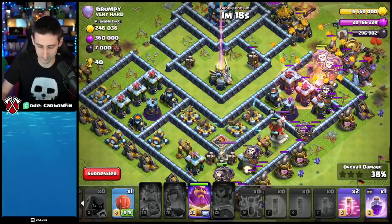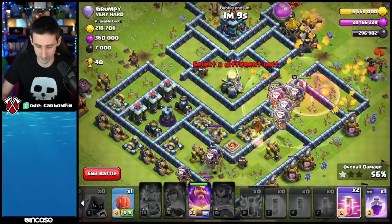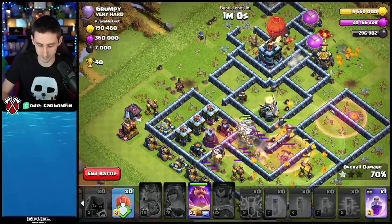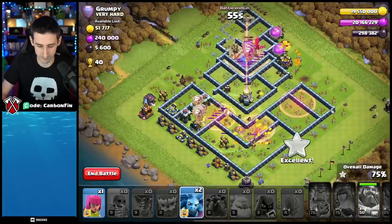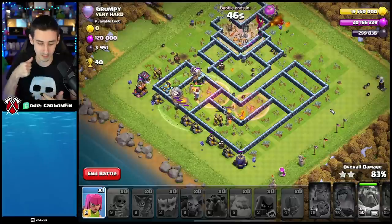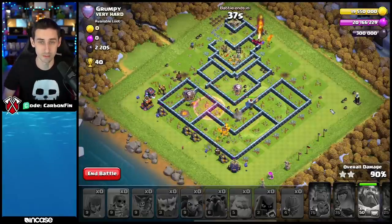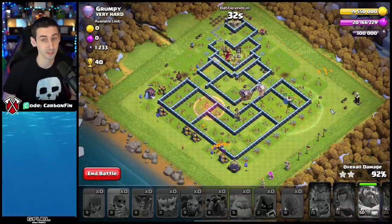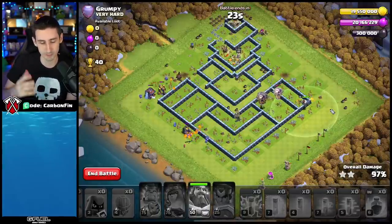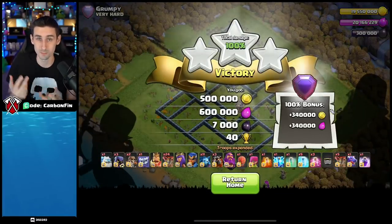Sweepers are down. The queen didn't want to go for the town hall — sometimes that just happens. So we handle it after the fact with the stone slammer. Drop hounds across the base, push through with freezes, drop haste, stone slammer — red air bomb hits but we manage. Pop the warden ability, drop a rage for the balloons over the town hall — it goes down. Dragon cleans up. Stone slammer used as a last resort, warden ability pushed lalo around. Suey value was achieved even without the heroes cooperating.